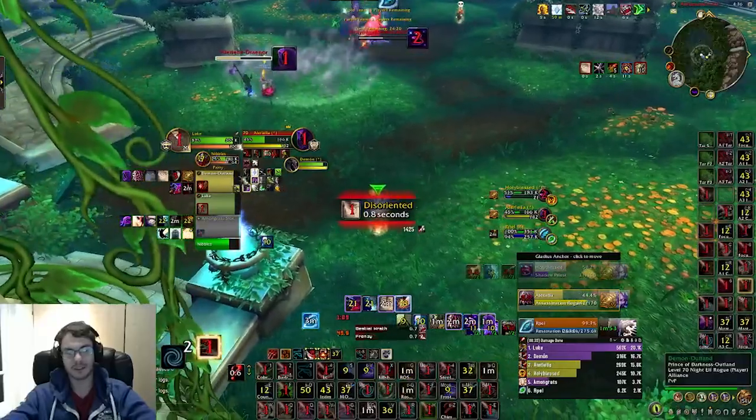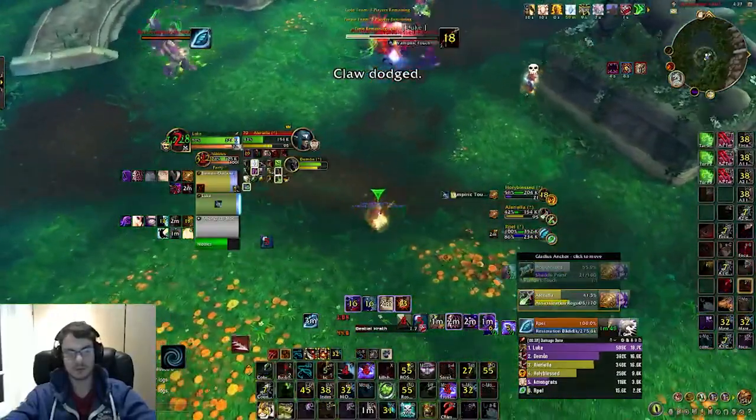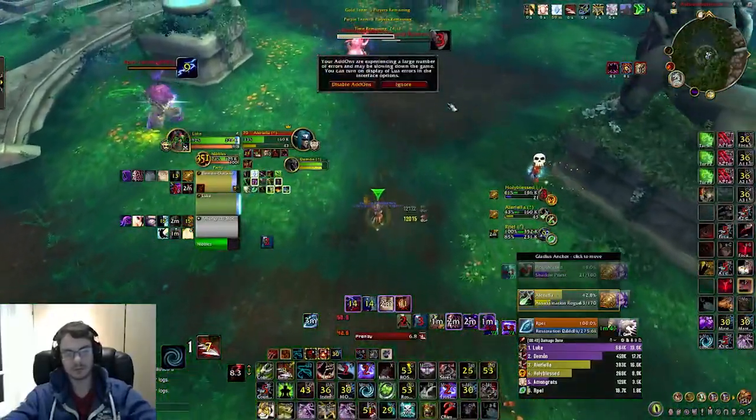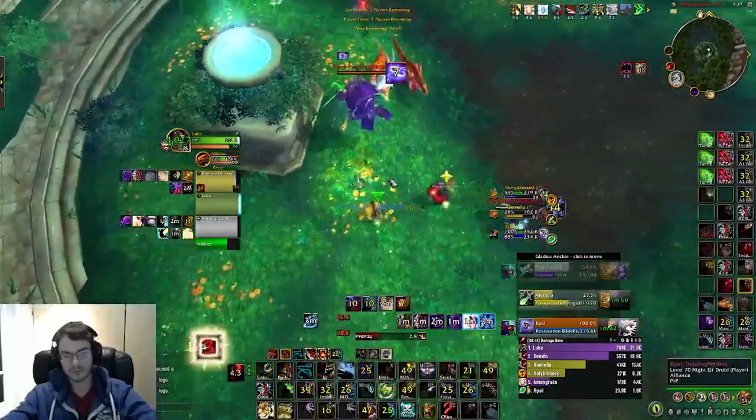We've got Evasion, Cloak, and Disperse from the priest now — this is really good because now we can basically kill whatever. The Resto Druid won't be able to keep both targets up and the Assassination Rogue has dots on both of them, so we're able to get so much cleave pressure here.